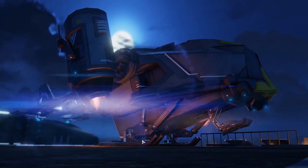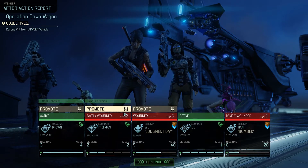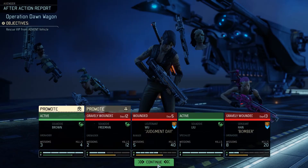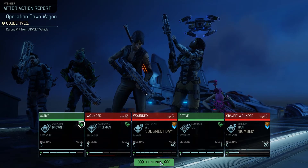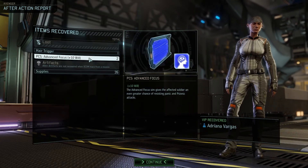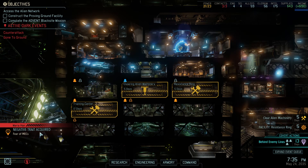Do we have any promotions? Yes, nice one. Of course I want Run and Gun, as well as another Shredder. And Shredder again — that was a good idea to take these guys. Heart Trigger, Advanced Focus, and 35 supplies for the Commander. We have extra scientists and one more scientist coming — and another Fear of Mechs trait.